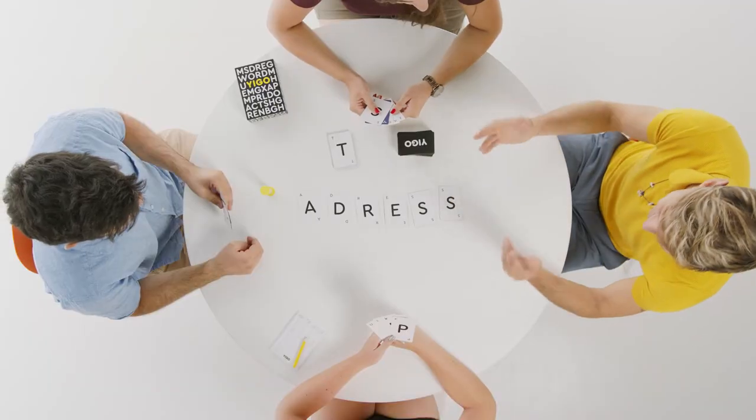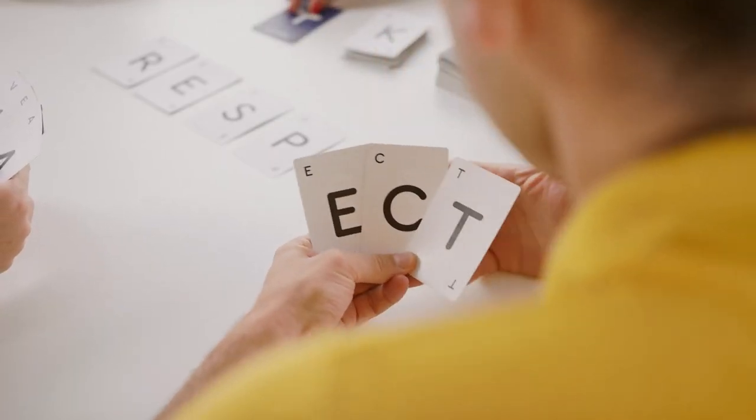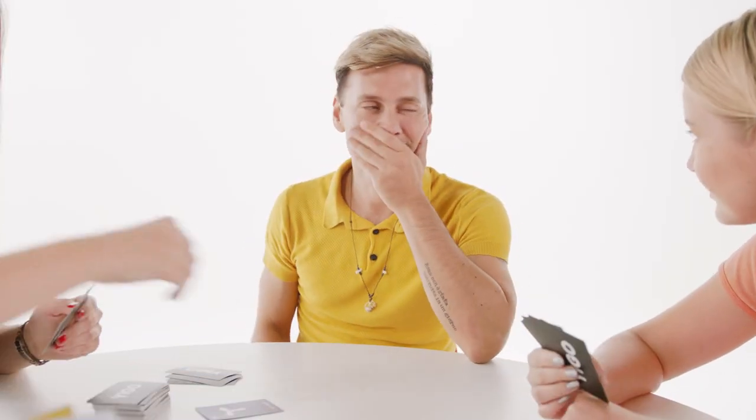And don't even think about making up words — only real words count. If you form a fake word, you lose your turn and get 50 penalty points. Other players can make things tricky, so don't forget to always have a plan B. Sorry, Justin.